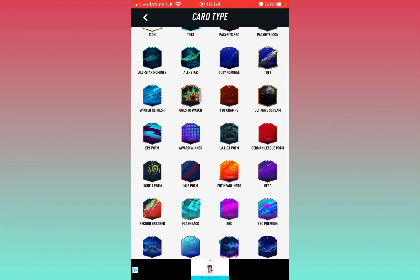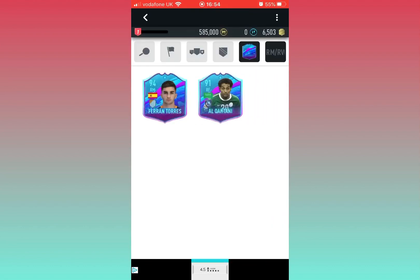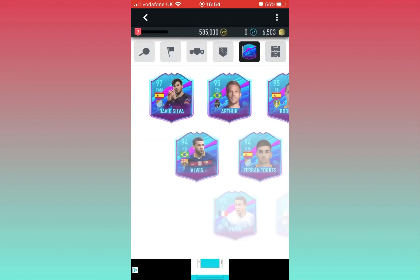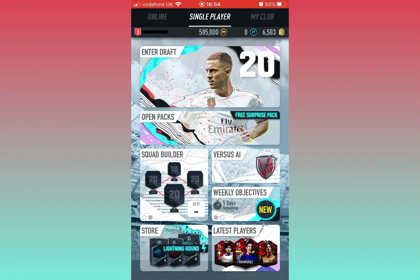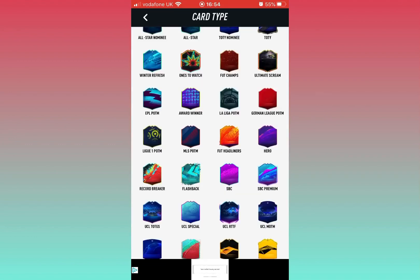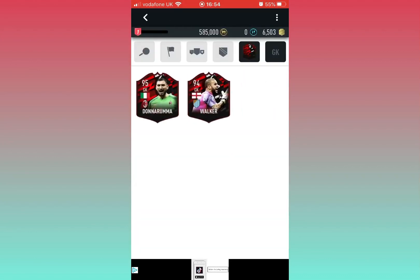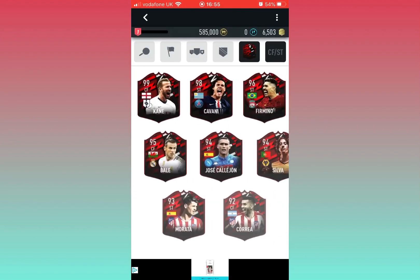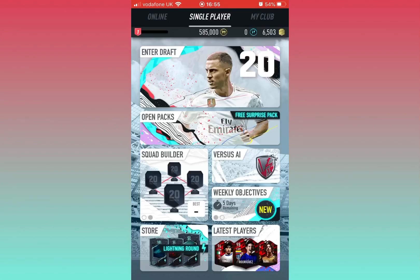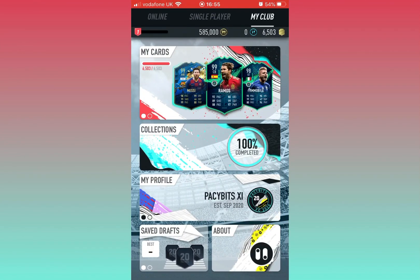We've got the new SBC premium Team Rovanna. We've also got Torres, which was there ages ago, and we've also got Rodrigo — the new Hammers Rodrigo. I think there wasn't this striker. Yes, silver.